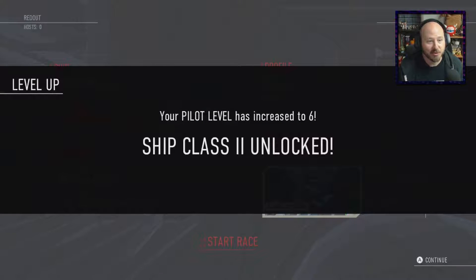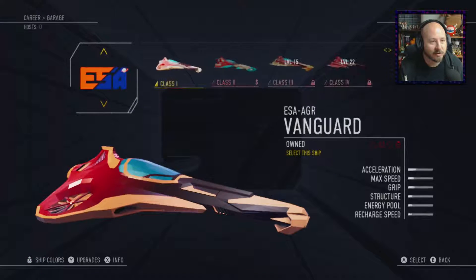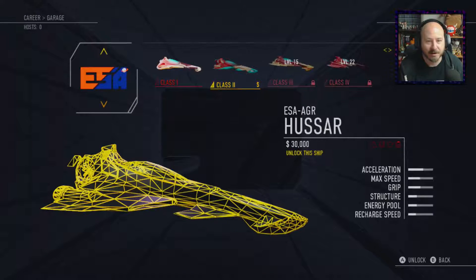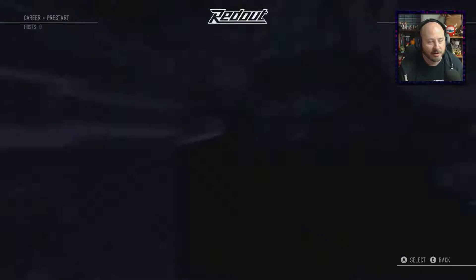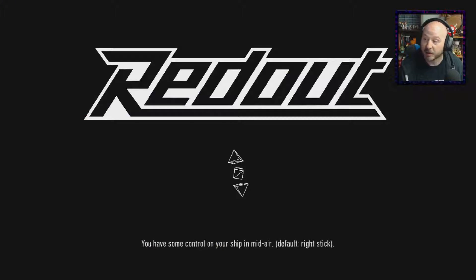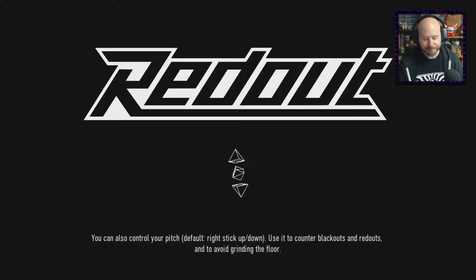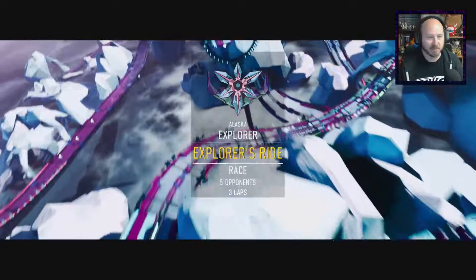We got ship class two unlocked! We need 30k to get to class two, and we don't quite have enough yet. So let's see if we can make that in this race, get a class two ship, and check that out. I'm hoping this Alaska track will have some more landmark stuff in it. It does look like it has some kind of little jump in it, which I'm always a fan of.